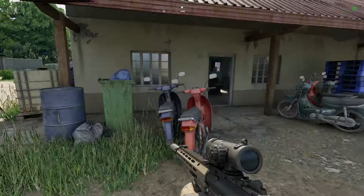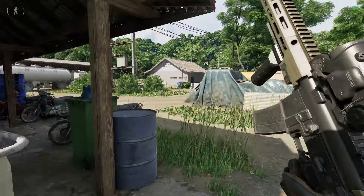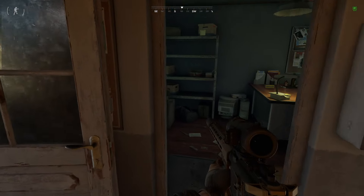Now on the back side of this building is about six mopeds and on the front side there is a white rusty ute, just for POI reference for you guys. Then you just come through the door here — whether you're coming through the back door it's going to be on the left, and if you're coming through the front door it's going to be on the right.